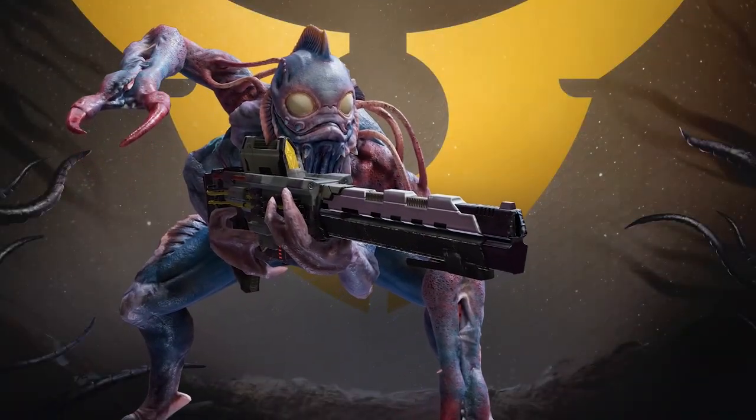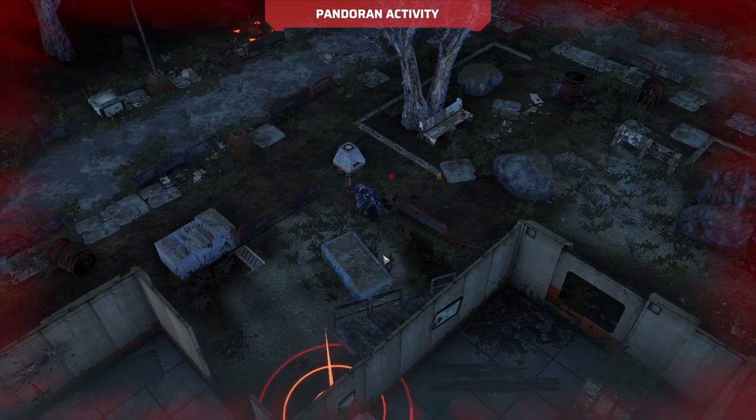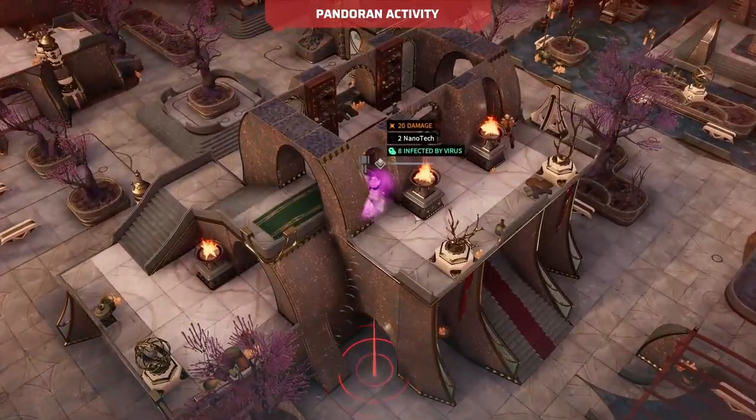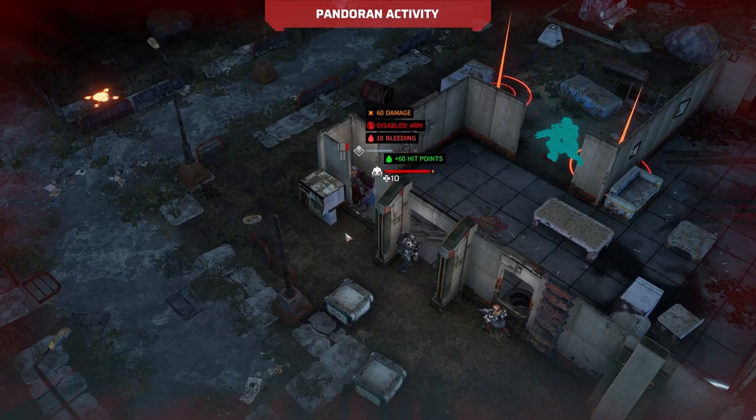Tritons are extremely efficient at spotting enemies, especially those with double perception. They also prefer to use weapons, including assault and sniper rifles, making them dangerous at range. Later evolutions may regenerate body parts or lost health, so they need to be taken down as soon as possible.